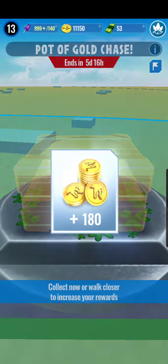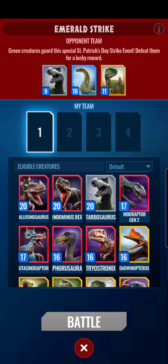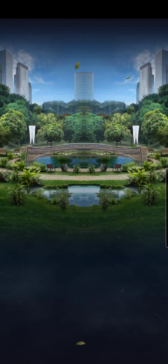We're going to open this up real quick - get 180 coin, which does nothing. And one fight - let's do it. We'll do our normal full legendary loadout and go into a PvP here.